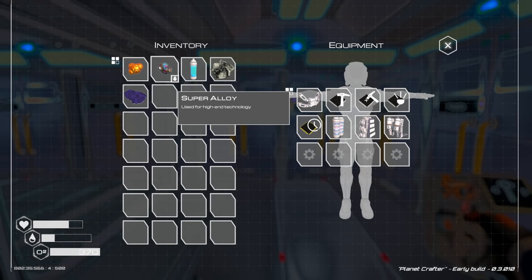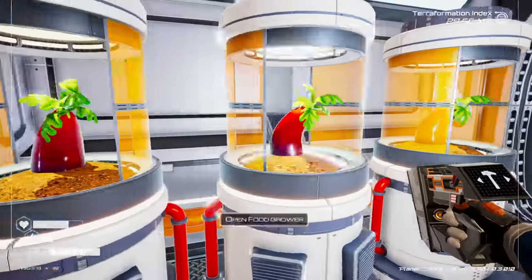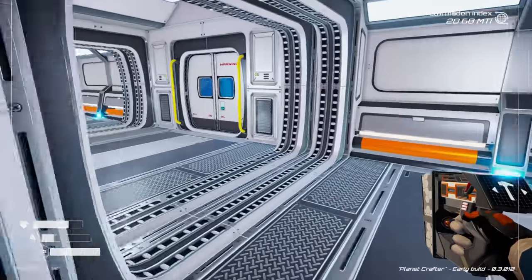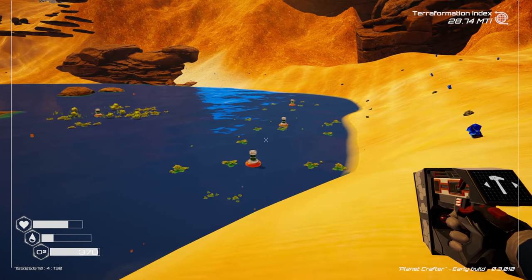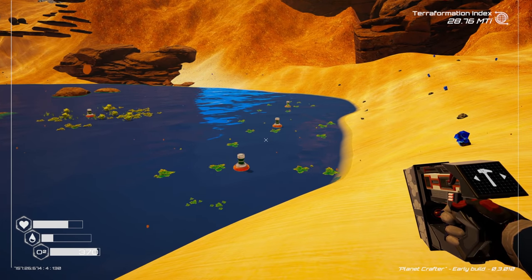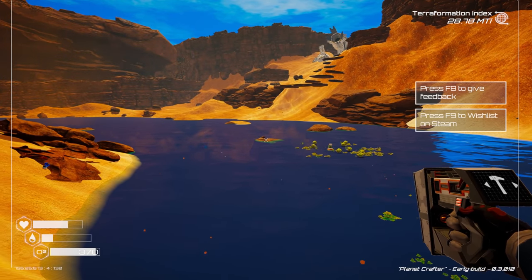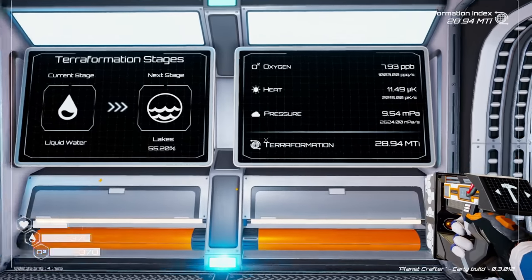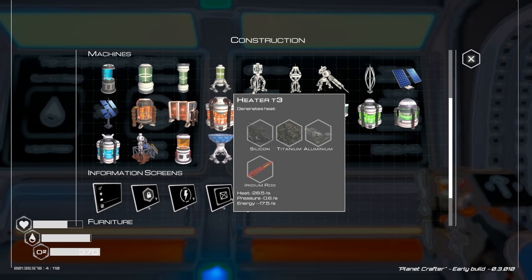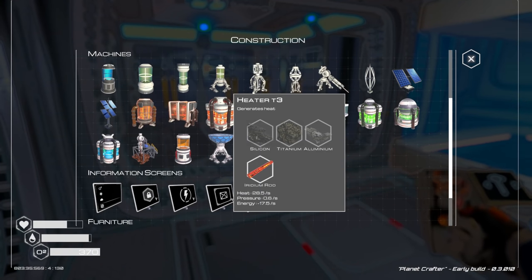Still waiting on one more eggplant at 83% grown. Our levels are looking good — algae is growing everywhere and the water is still rising. That rock right there wasn't underwater last time! To get the heat done faster, let's just go ahead and make another Tier 3 heater or an ore extractor.